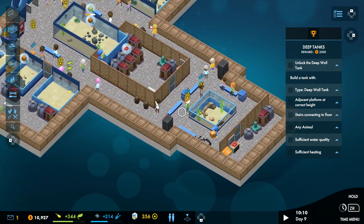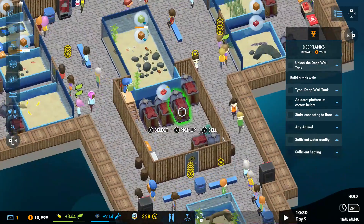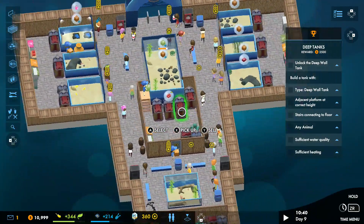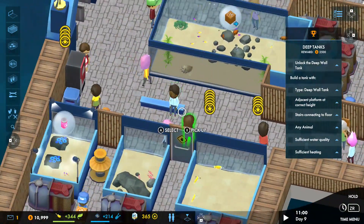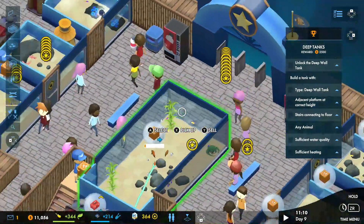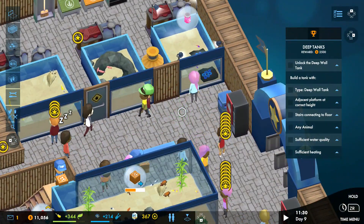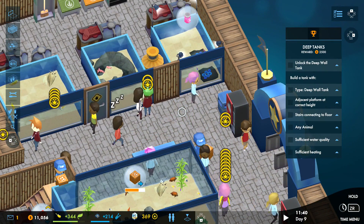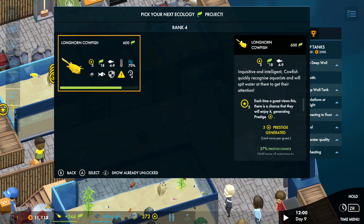You basically look after aquariums in the campaign mode like we're doing right now. You get to build up your aquarium as you go. You get to build tanks, stock them with fish, let the visitors come and go, and they basically improve ecological things so that you can effectively research other fish.